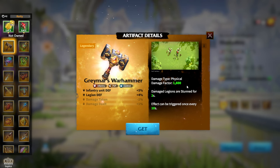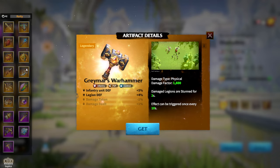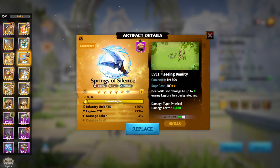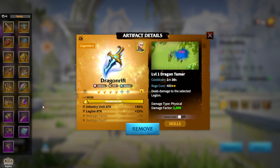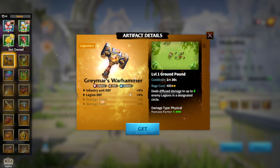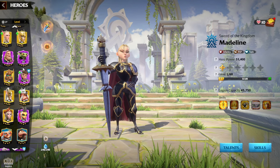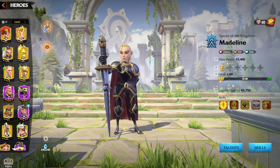We always have to cover every artifact available in the game. So from the accessible ones: defensive is Fang of Ashkari, offensive ones are Spring of Silence and Dragon Rift. For pay-to-win and harder-to-get artifacts: Spirit Bone Torque, Dragon Scale Armor, and Graymar's Warhammer. Now regarding talents for infantry heroes — the main talent tree is always infantry.